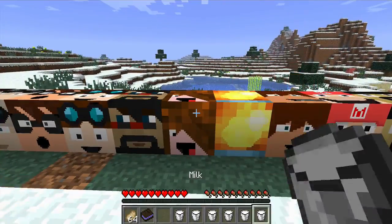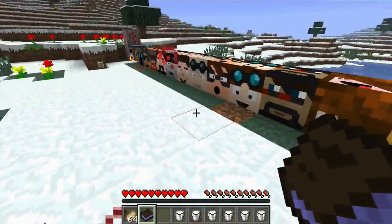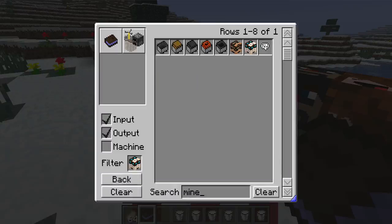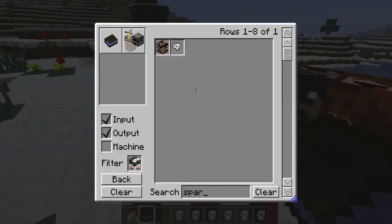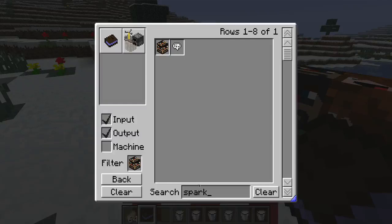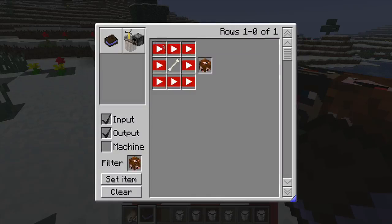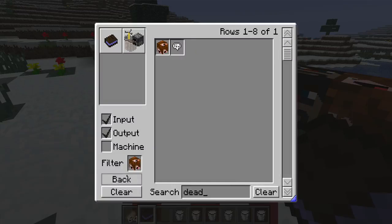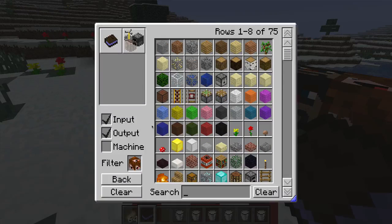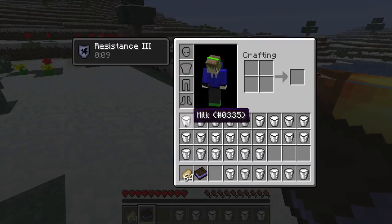I was forgetting a lot — you, you, you. First we go with Sparkles — he's pretty expensive. Deadlocks needs a bone. And then Minecraft Universe — whoops.